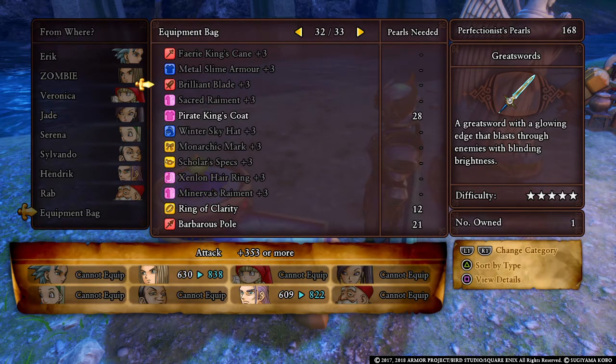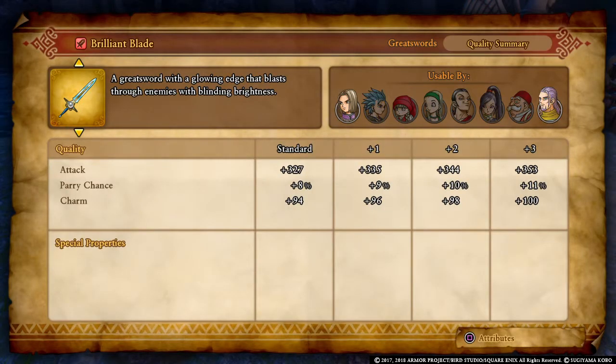I do have a guide on how to get infinite pearls. Two-handed great swords are probably the most difficult to craft of all because you've got to hit so many spaces and it can consume a lot of your focus. But with the brilliant blade, a standard version gives 227 damage; plus one gives 327; plus two gives 335; plus three gives 344, then 353 damage. So as you see it goes up — it can be useful and worth it to upgrade weapons to plus three.